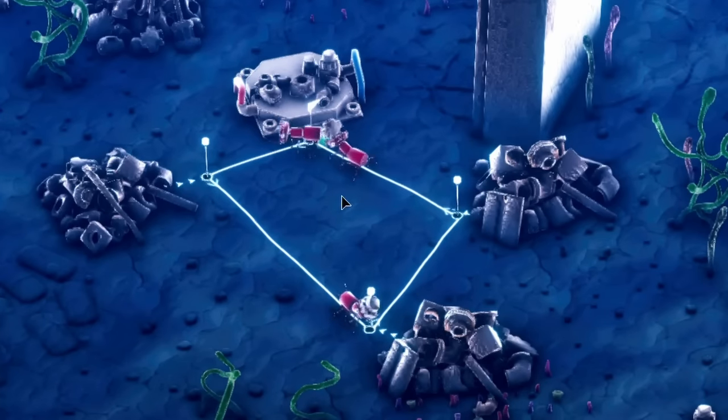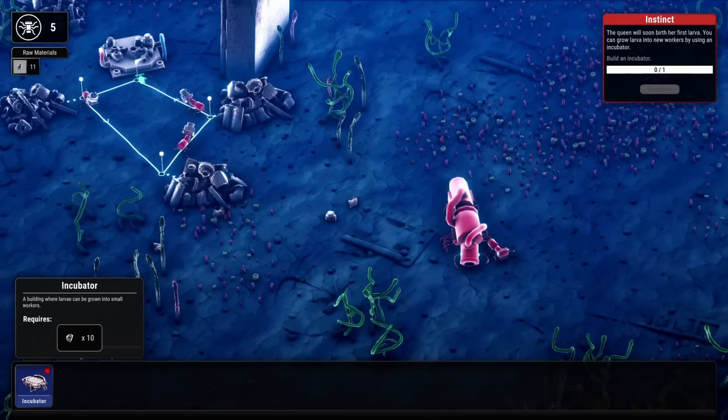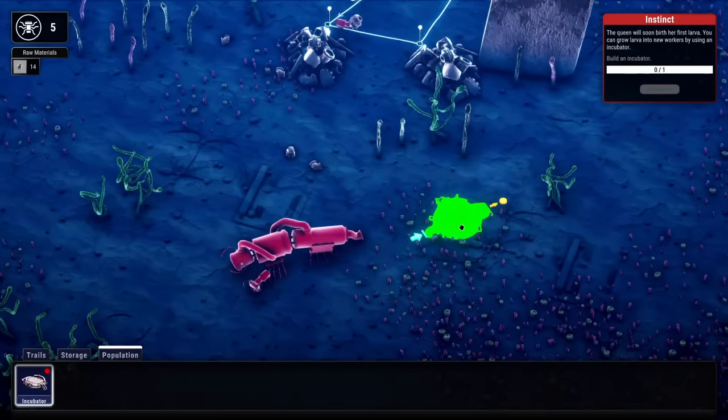Look at this - we're getting our scrap metals. Looks like they're just carrying nuts and bolts around. Now we get to expand our population. This is a building where larva can be grown into small workers.